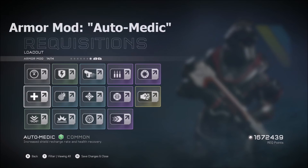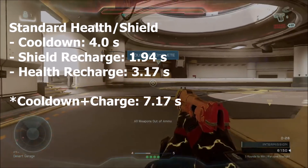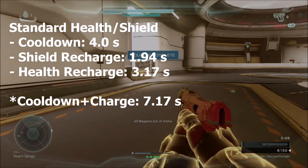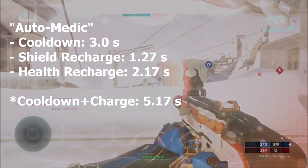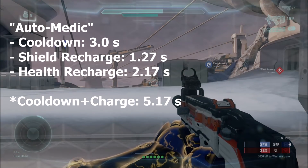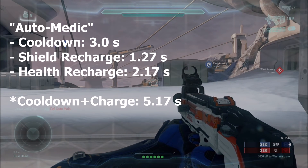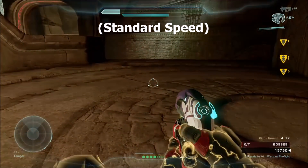Next up we have Automatic. Here are the standard health and shield recharge numbers — you can pause the video to look at these. The total recharge time for a fully depleted health and shield is 7.17 seconds. With Automatic, the cooldown, shield recharge, and health recharge are all lower, so your fully depleted health and shield will recharge in 5.17 seconds — 2 seconds faster than standard.